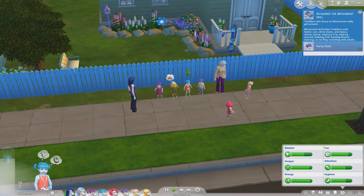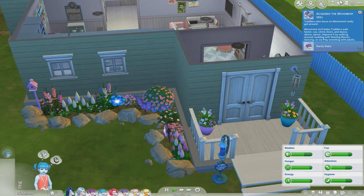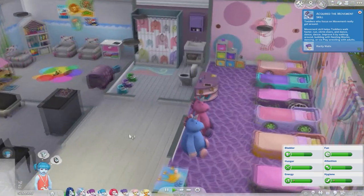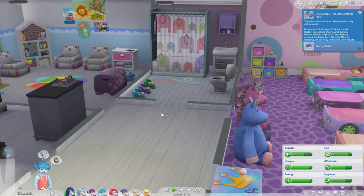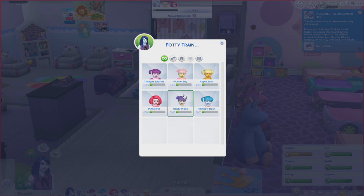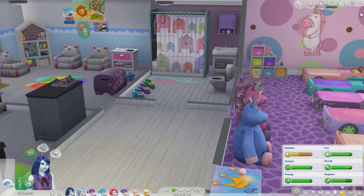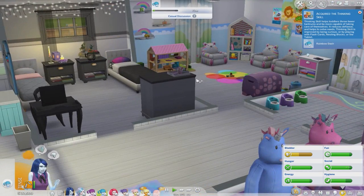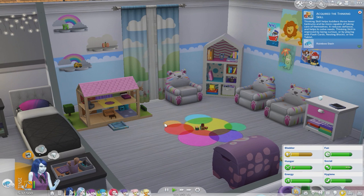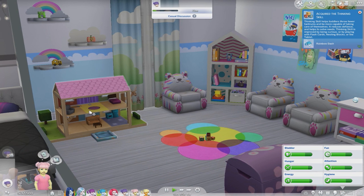Let's first check if anybody has to go to the bathroom and if we can start working on potty training. Rainbow Dash is a little low, so let's get her going. Luna, come potty train Rainbow Dash — there we go, just help her along. They're all acquiring skills and stuff. I've only played with the Parenthood pack a little bit, just with decorating this house and the video I did yesterday.